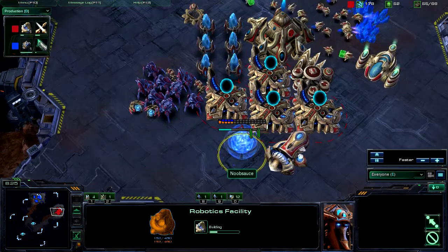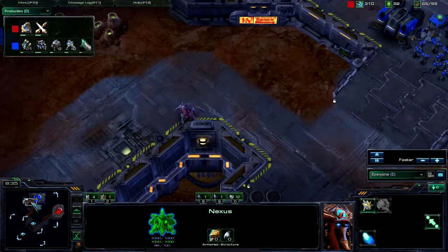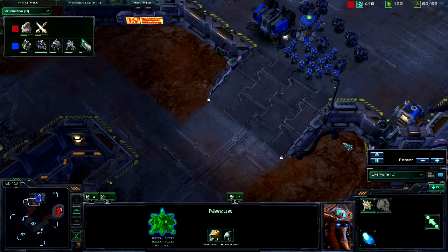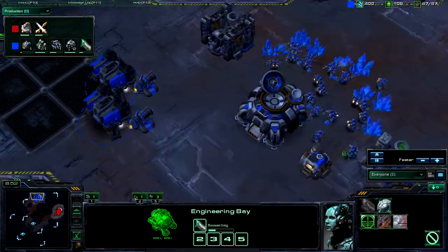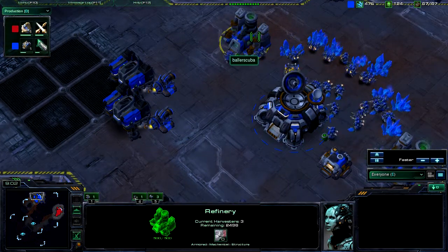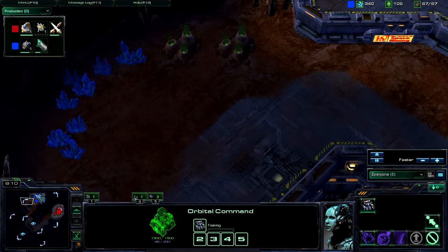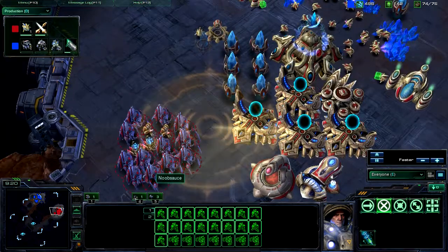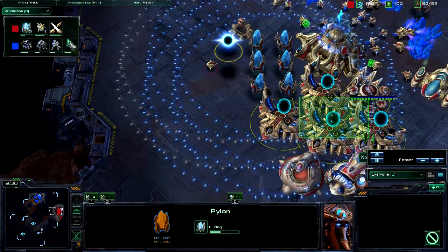Robotics Facility is on the way, so he is going to be altering his build in the mid game — I'll call the 8 and a half minute mark the mid game, even though it's still relatively early. A Stalker is going to go into my base and he's going to see an army ready for him. Engineering Bay is up with weapons level 1 on the way. I'm finally getting my second refinery up — it is so late that I should be thinking about going for an expansion. But I am still scared of his 4-Gate, and I'm scanning his base.